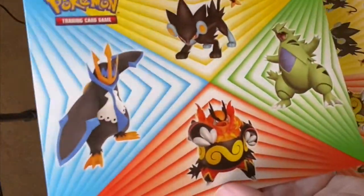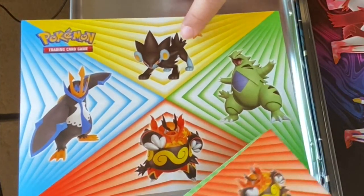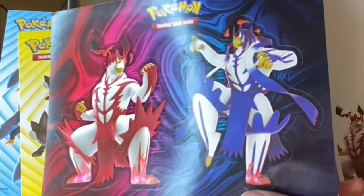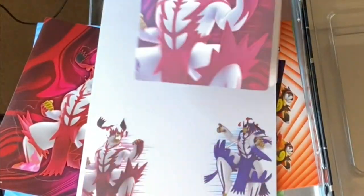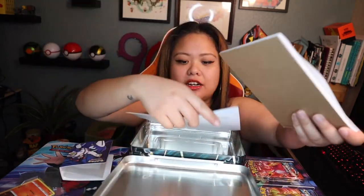Here are our stickers — Tyranitar, I think this is Shinx, this might be Luxio. I'm not too familiar with this set of Pokemon. And here are just more stickers, some giant stickers, a notepad. I used my notepad from another box. I love this — it's a nice 4x7 paper. And this is a mini portfolio to hold cards in. If you don't have a binder, this works great. Let me know in the comments below if you'd like to see my binder and I'll do a video on that.